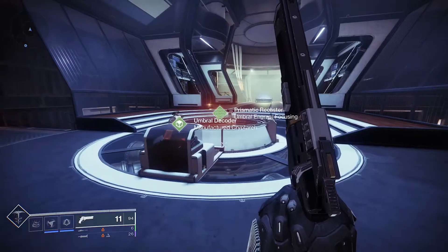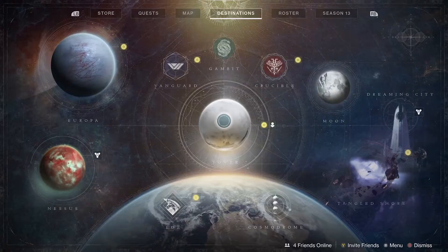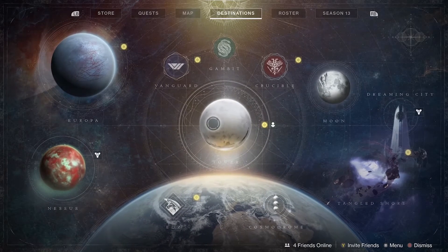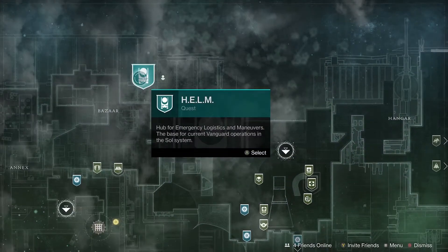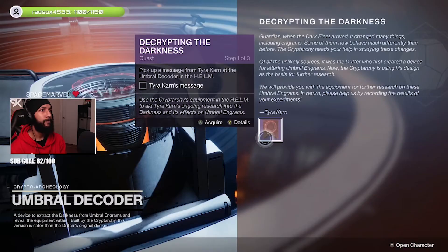For those who don't know where this is, in Season of the Chosen we got a brand new location called the Helm. You can find this place located within the Tower, and access it through the node on the top left of the map.